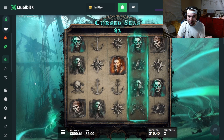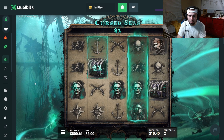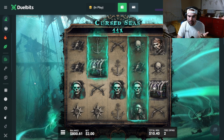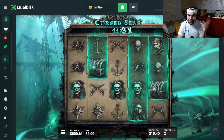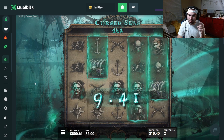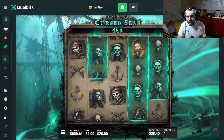This is not the craziest start because we only have one chest, but this slot is going insane mode. This might connect. I'm still new to this. This is crazy. All it takes is one massive hit. How much was that? $28. Please, Curse sees.